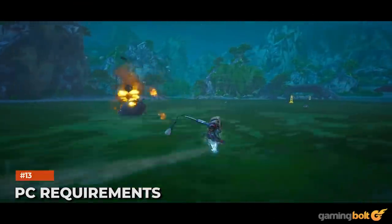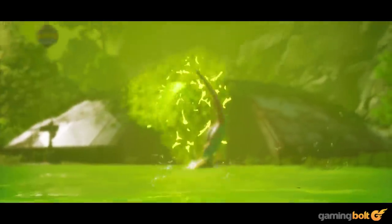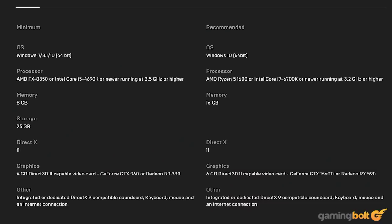PC Requirements: In terms of PC hardware requirements, Biomutant isn't too demanding. Minimum requirements include an Intel Core i5-4690K or AMD FX 8350 at 3.5GHz, 8GB of RAM, and either a GeForce GTX 960 or Radeon R9 380 4GB. Recommended requirements include an Intel Core i7-6700K or AMD Ryzen 5 1600 running at 3.2GHz, 16GB of RAM, and a GeForce GTX 1660 Ti or Radeon RX 590 with 6GB of VRAM. In both cases, you'll need 25GB of free space for installation.